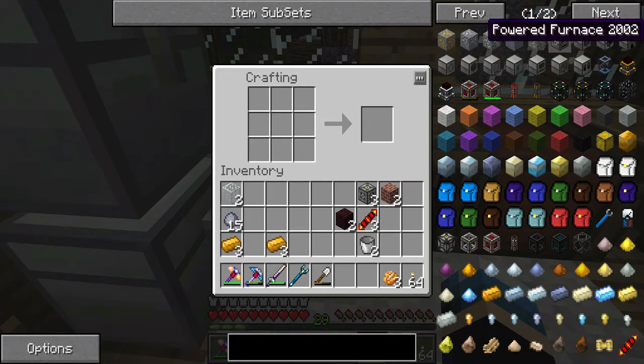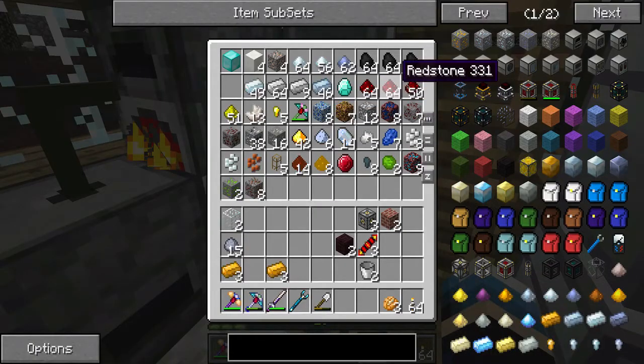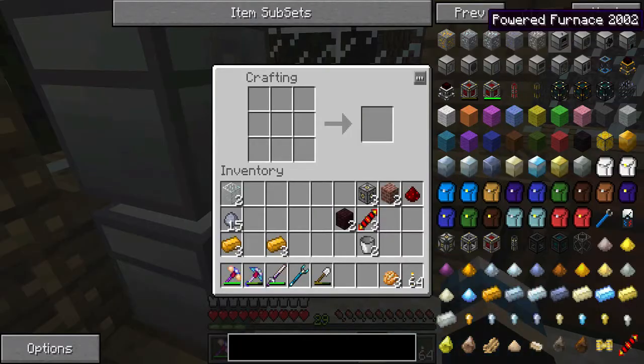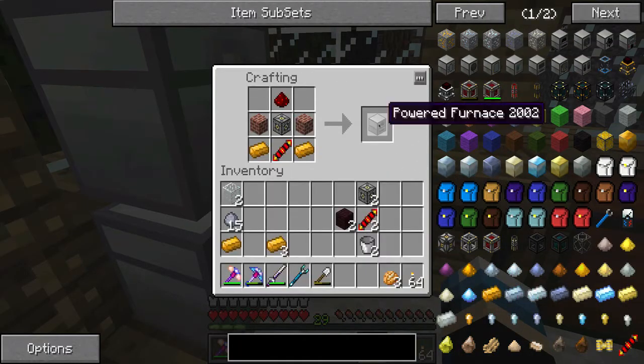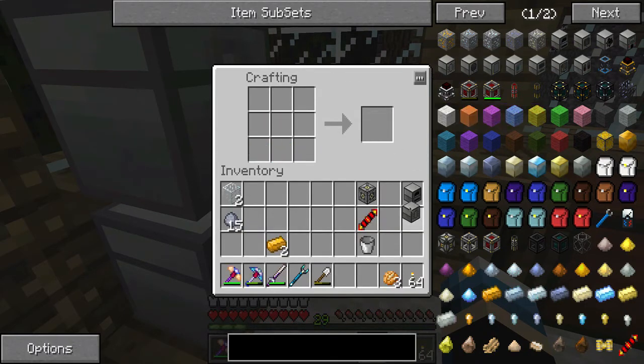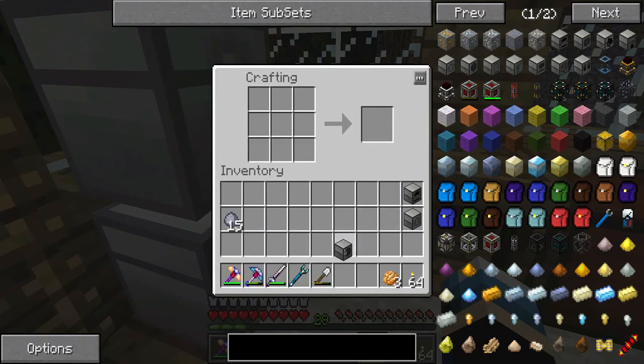Right, let's make myself the powered furnace. Redstone fuser of redstone, like so - powered furnace, there we go, done. Magma crucible - boom, done. Liquid transposer - boom, done. Wicked, we're going to have some badass machines.